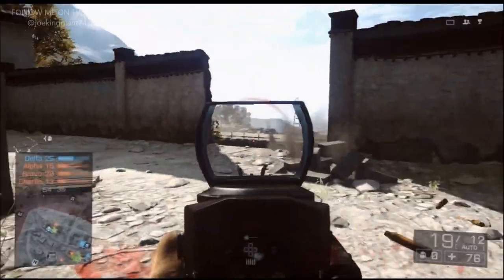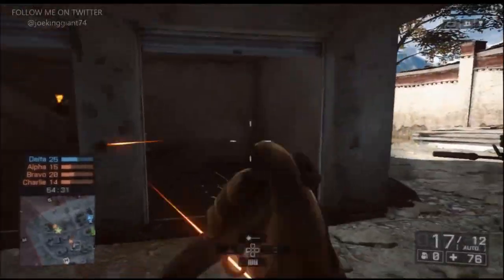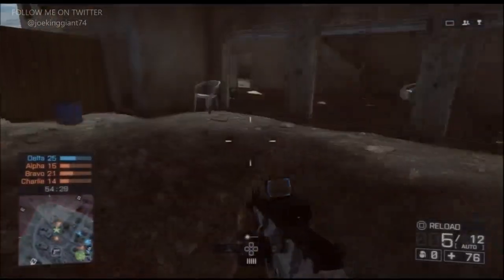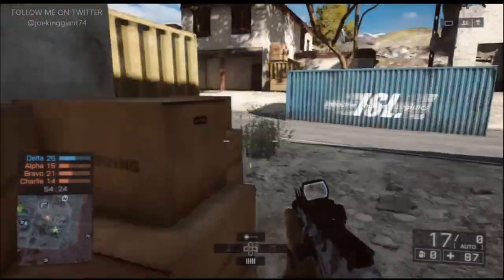Yo, what is up? This is JokeyDusty4 and today I want to talk about the ACE-52 CQB. This is located in the Carbon Rifle Division and I think this could be one of the top three best carbon rifles out there in the Battlefield 4 game.